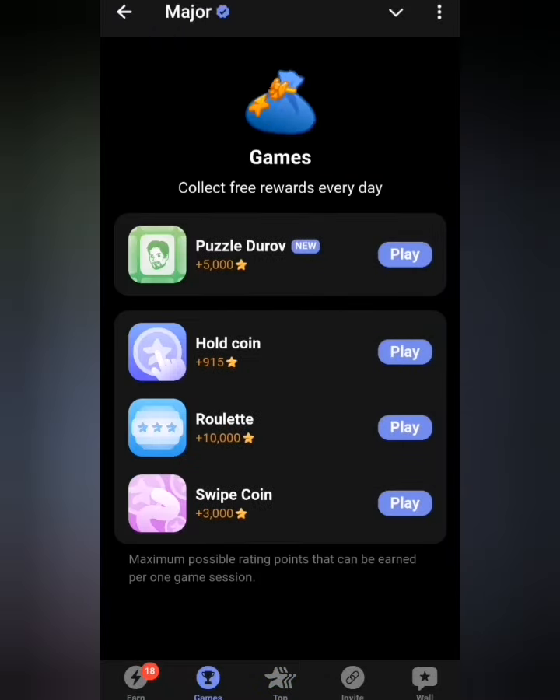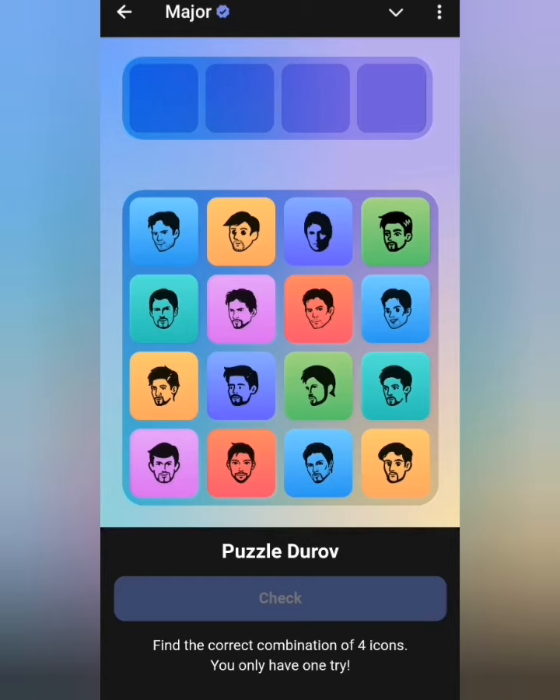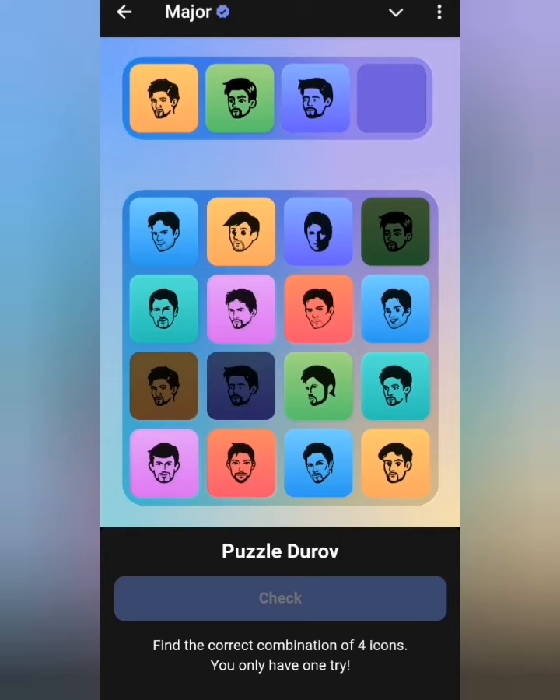We want to head to the game tab. We start with the puzzle, and our combination for today is 9, 4, 10, 2. So I'll just go all the way — we have 9, 4, and 10 plus 2.